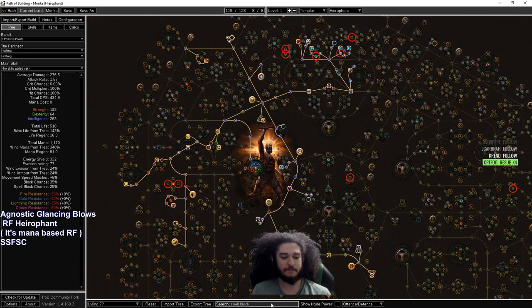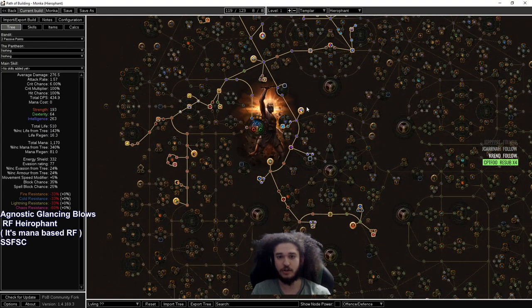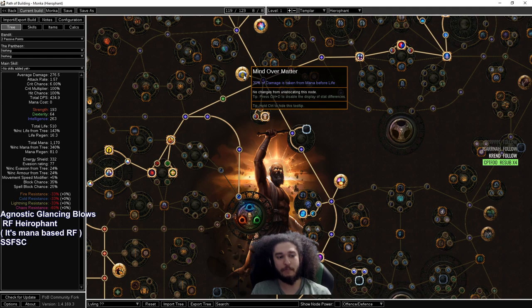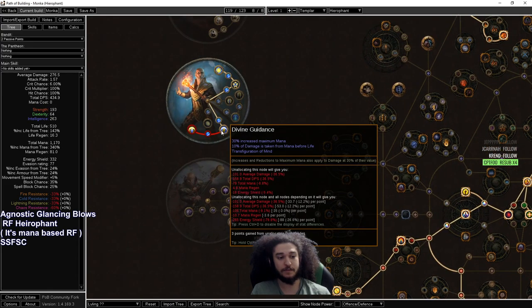This is a very convoluted build and will only work under certain circumstances. With Mind Over Matter, 30% of the damage you take from Righteous Fire will go to your mana pool — only 30% though, so we still have to deal with 70% on our life. But then as Hierophant with Divine Guidance, 40% of the damage you take now goes to mana.